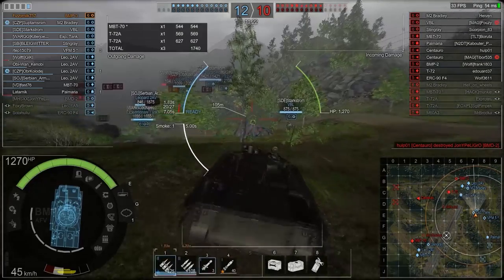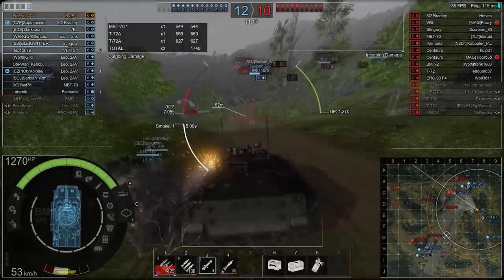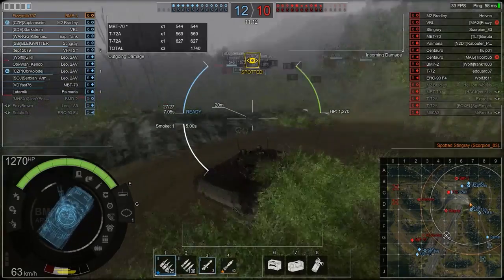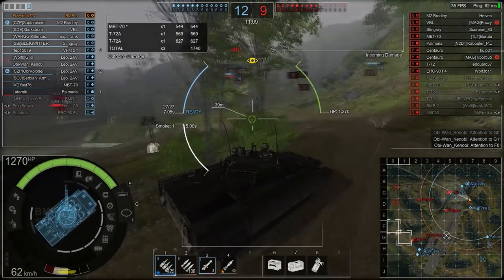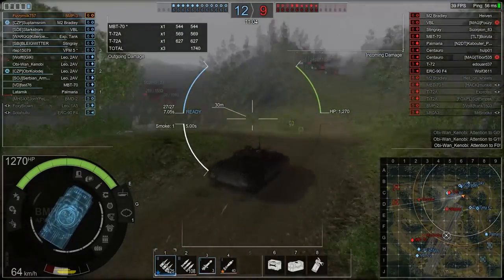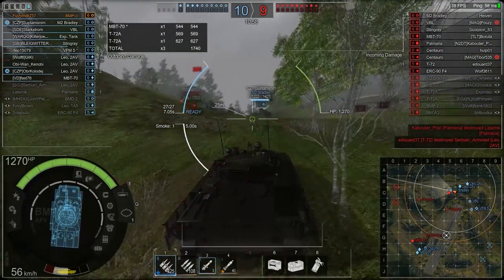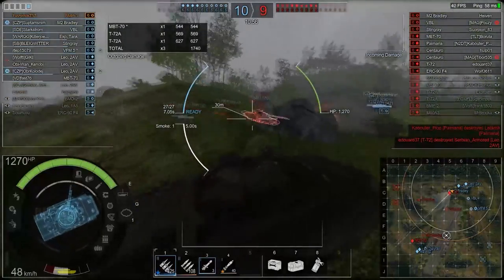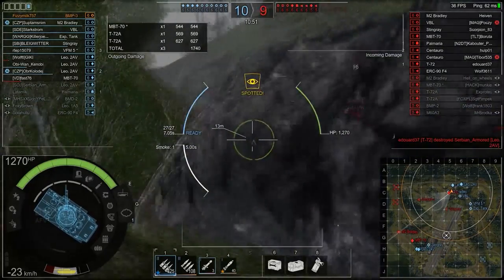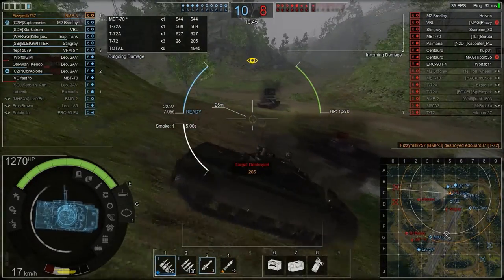Something I didn't know about AFVs until recently: AFVs actually become unspotted very quickly compared to a Stingray or an MBT. When you get spotted, other vehicles need to sit back for about five seconds or more to become unspotted. AFVs, on the other hand, become unspotted as soon as line of sight is cut — that is very very useful.